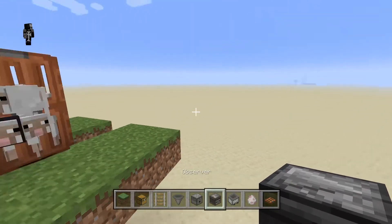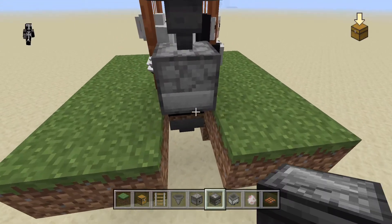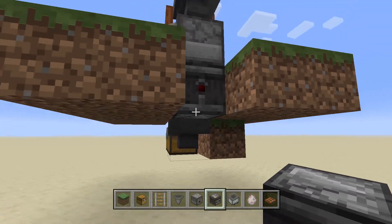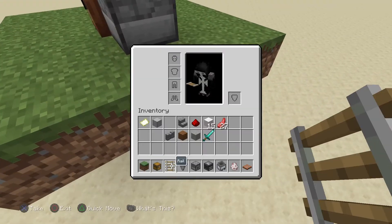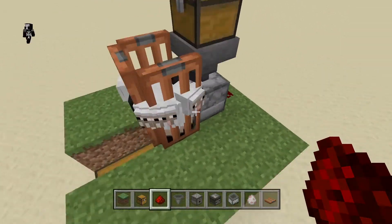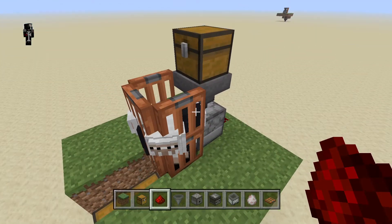You guys want to get your observer — break two blocks and place the observer right in front of it so it's facing towards you. Fill that in, and then after that place a little redstone dust just like that, so we can watch it work.